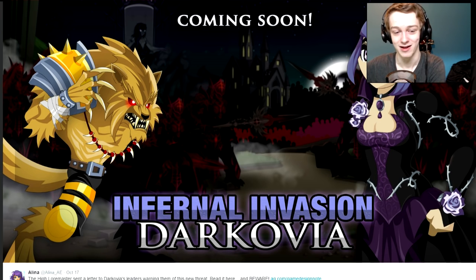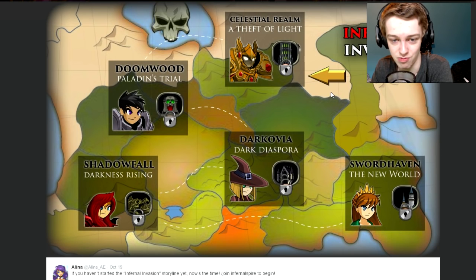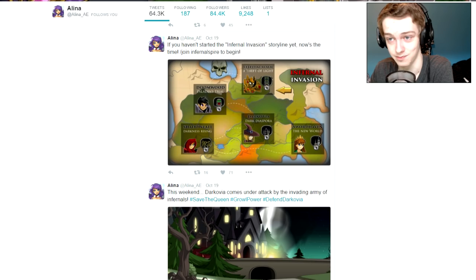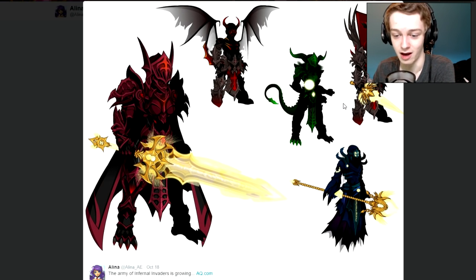Here is this week's release: the Infernal Invasion in Dracovia — very nice looking. I have art for this. This is what one of the maps will look like. Alina also reminds people to play through the event prerequisites if you haven't already — go through Sword Haven, Dracovia, Doomwood, Paladins Trial, and Shadowfall. Most people watching have probably already finished that stuff, but if not, make sure you do so you can play the event. There are also some really nice-looking wearable items — that cape looks really nice and I'm hoping to get it somehow.